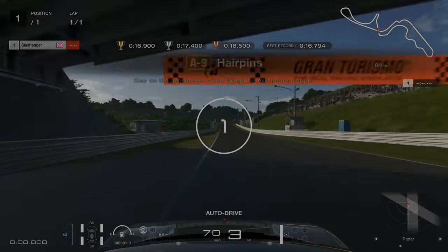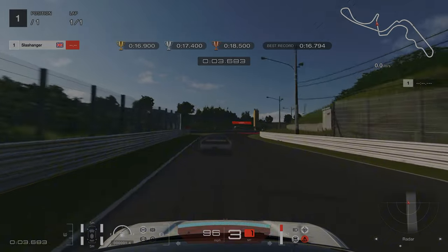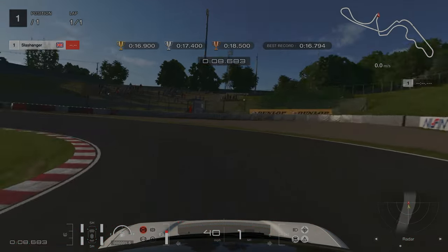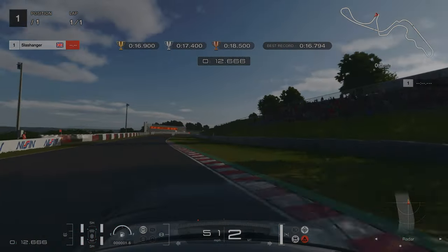For challenge number nine, we're doing the hairpin at Suzuka. Our braking point is going to be just after the kerbing on the right-hand side finishes. We're aiming to stick in the middle of the track, going down into first gear, and on the exit we're aiming for the kerbing on the right-hand side.